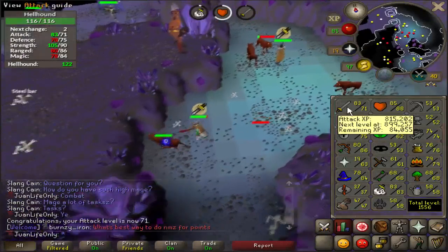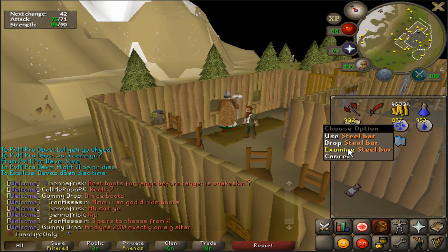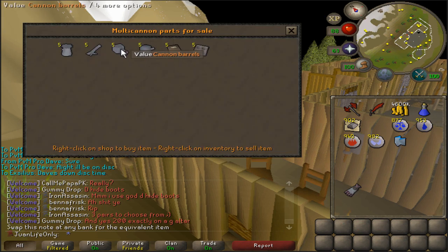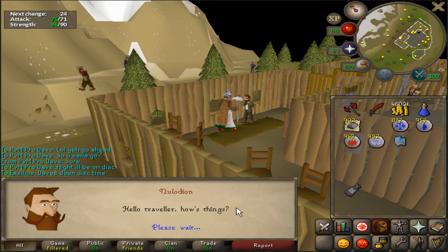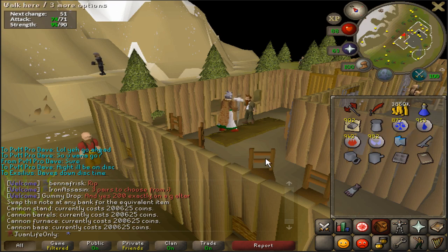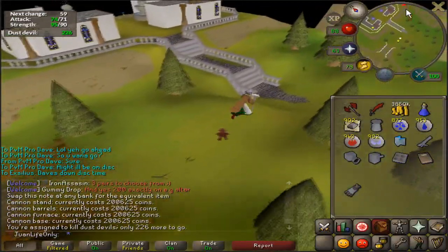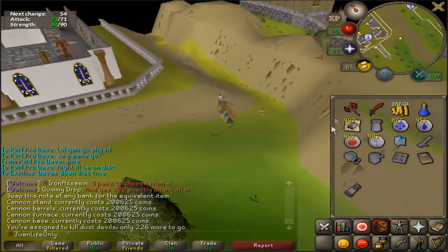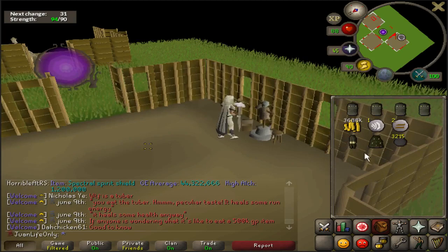I have 902 steel bars from gargoyles, so I'm going to buy a cannon and smith those steel bars into cannonballs — that should be around 4k. Got it, still have 4 mil. With 4,000 cannonballs the task should go by faster. Cannonball making is the least efficient thing but it's a chill break. Smithing 900 steel bars didn't take that long and I ended up with 3k cannonballs — probably only lasts four cannon tasks, but it'll be nice XP.